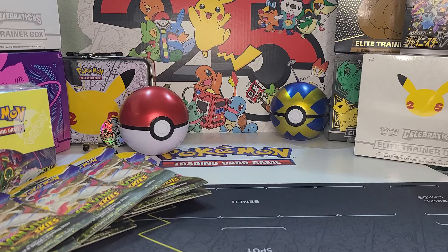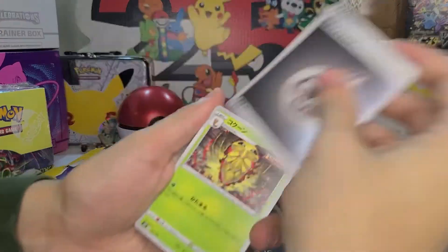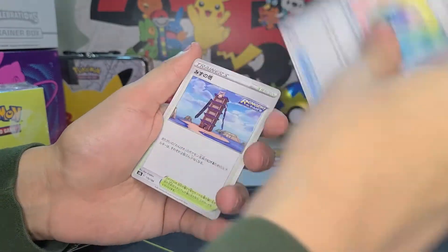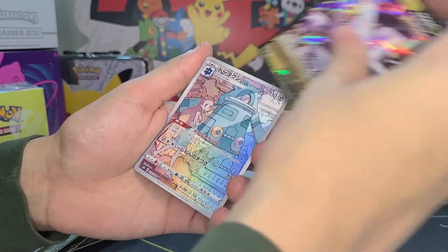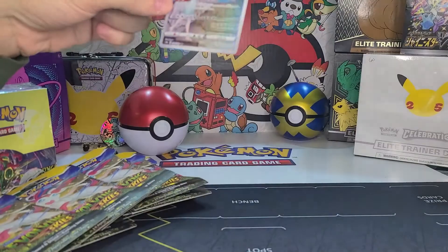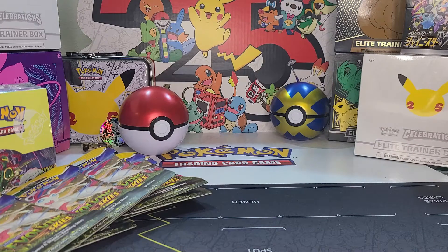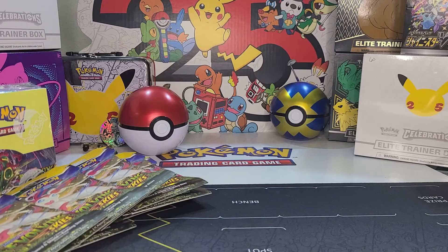Let's throw in an Evolving Skies pack too. We got a Metal Energy, Kakuna, Mr. Rhyhorn, Spirit Tune, some Dragon type, the tower, Urshifu — look at that — Rhydon! And a trainer card, nice. There are so many in the Japanese set — over a hundred — but they're nice. The pull rate is like ridiculous — they all have a V or a beast card in them, so that's why they're so pricey. They always give you something.